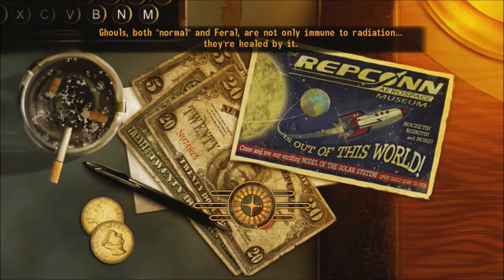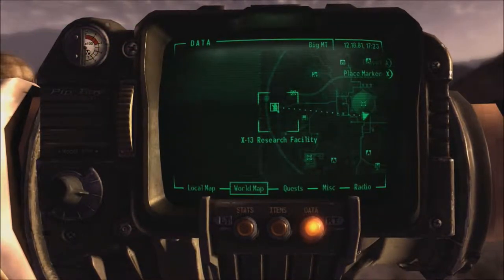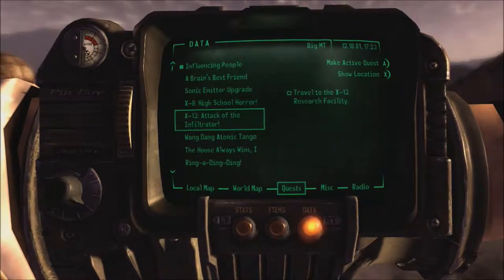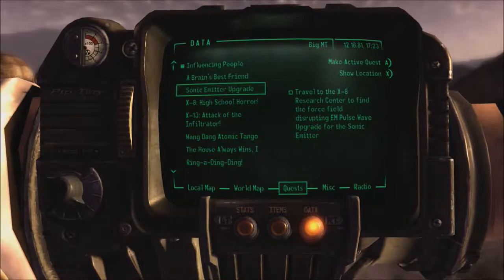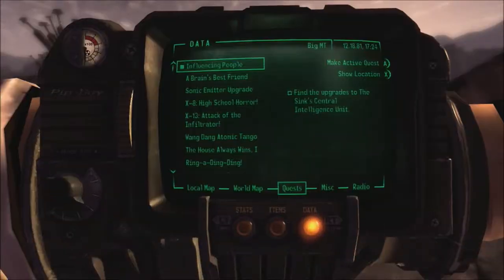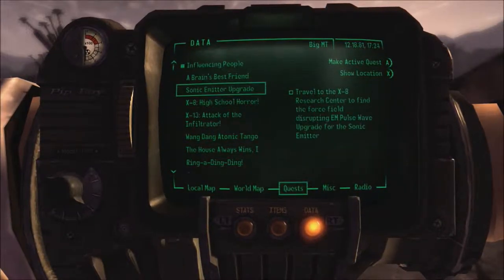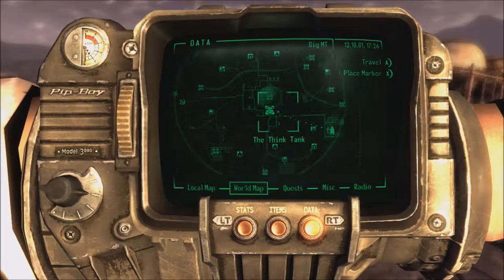Now we're going to be going back out into Big Mountain to be gathering up more upgrade holotapes for the personalities here, because Lord knows there's a lot of them. One of them is at the X-13 Research Facility, if I remember correctly. I also need to be doing that for another thing — Attack of the Infiltrator. So quite frankly it'd be better off going in that direction. But there are also some things at X-8 I need to do, like upgrade the Sonic Emitter, and there are actually several quests over in that direction. So we're going to actually head over there, considering that's an easier place to reach.